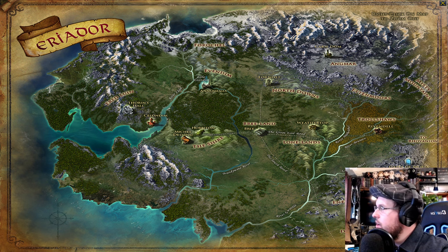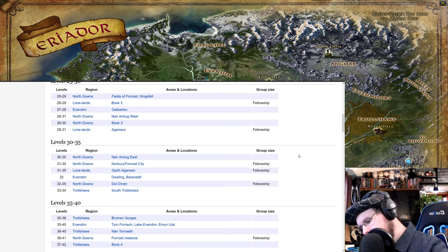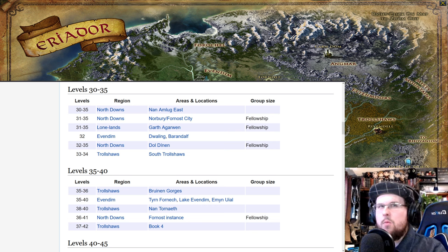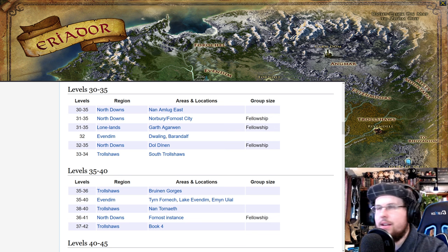Now let's say you're getting closer to levels 30 to 35. From there, you'll be moving into the Trollshaws and Evendim, roughly levels 32 to 35 and up to 40. The Fornost instance goes up to level 40 as well. Between levels 35 to 40, you'll basically be doing the Trollshaws and Evendim. This is a slightly confusing point for players — if you're around level 30 and wondering where to go next, those two zones are your answer.